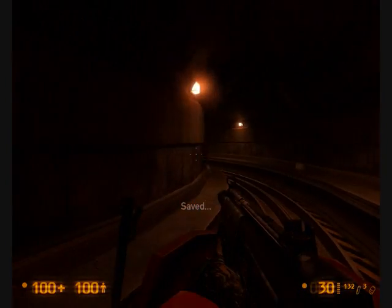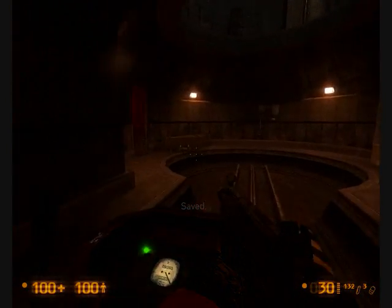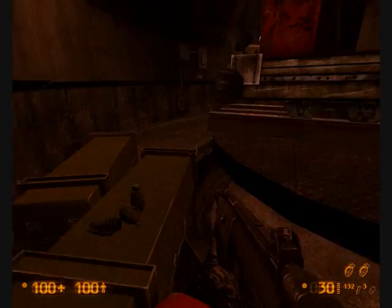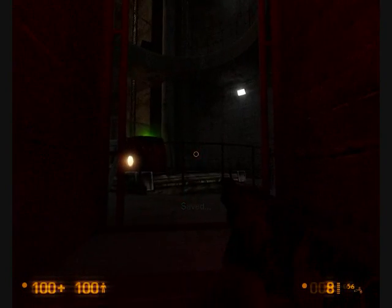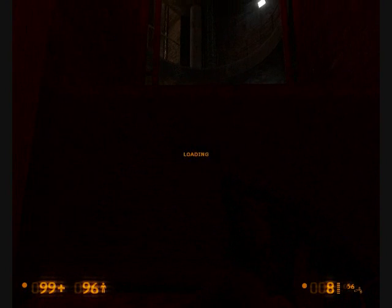Hello and welcome to the Black Mesa walkthrough. This is chapter 7, part 2. I remember this place from the original so I knew I had to pay attention, but they changed it, so it took me some attempts to get it right. But this is what I came up with for you to complete it.